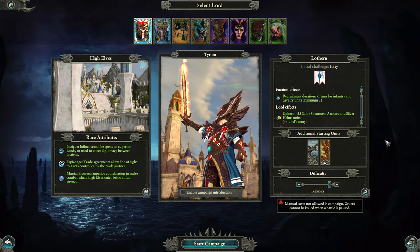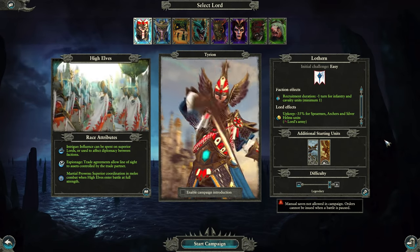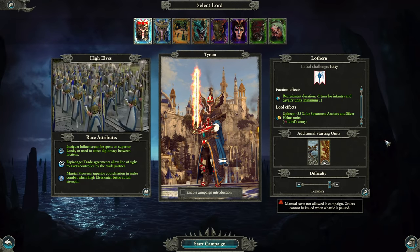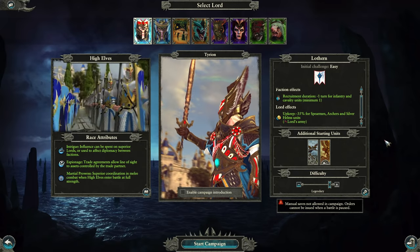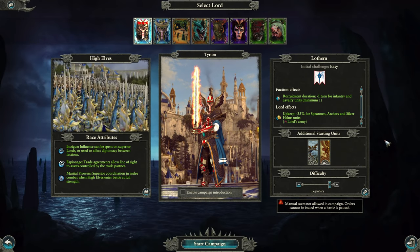If you reach turn 200 or 300, the artillery piece — having at least one or two of them — can be extremely effective in taking on five war hydras or six black dragons. The longer you play the legendary campaign, the stronger, bigger, and more difficult the stacks the Dark Elves are going to be sending to you.